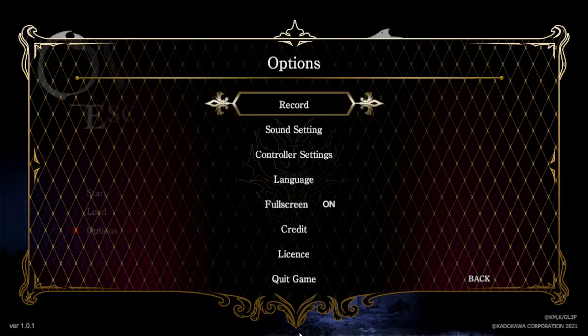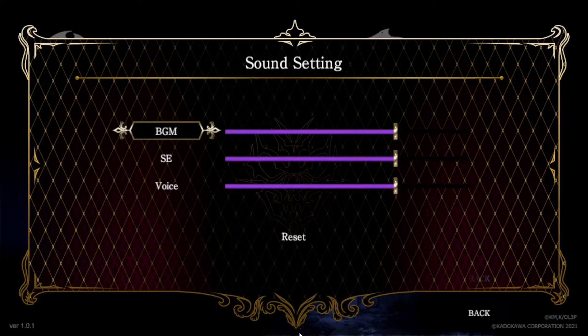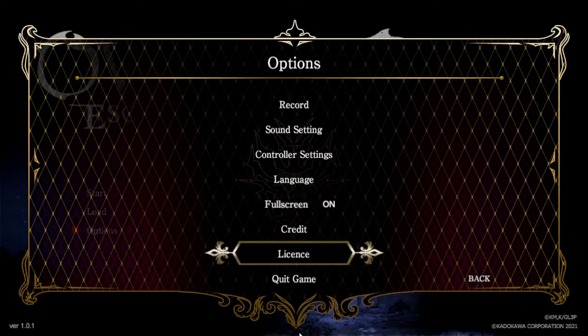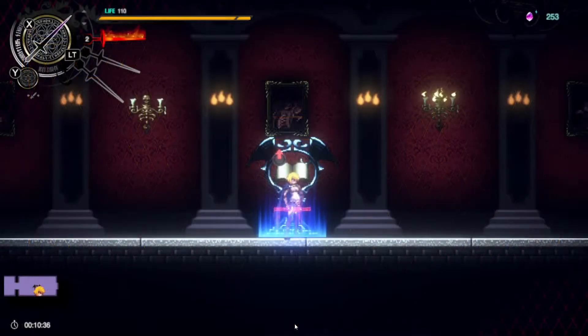There are no other graphical settings at all. The controls are rebindable on both keyboard and controller, which is nice. Sound settings are present but not fully done. There's a voice option but I've heard no voice acting whatsoever. You've got language settings, credits, and license — and that is it. The lack of options is a real problem, especially with this resolution genuinely giving me a headache.